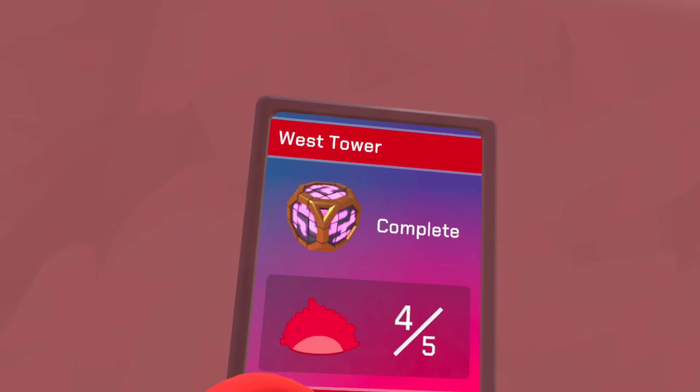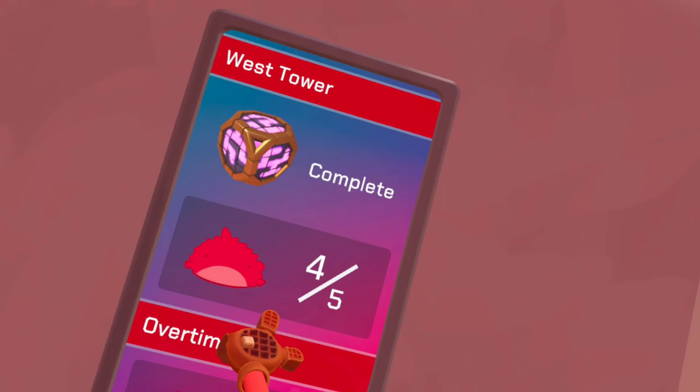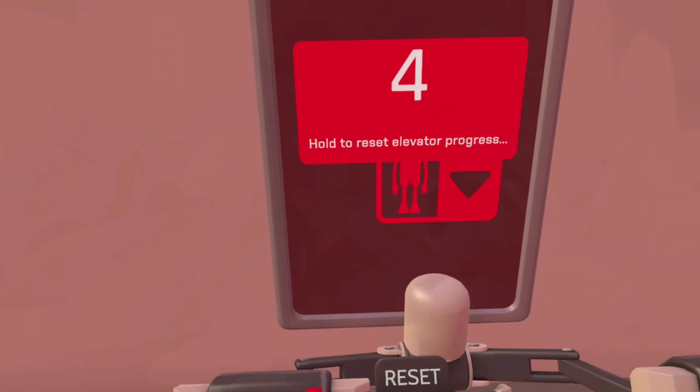Hey, what's up guys, welcome back to Floor Plan 2! In today's episode we are going to be 100% completing the game by collecting all red harrys in the west tower. I think I'm gonna have to reset the west tower progress. I'm hoping that doesn't reset my red harry count, but if it does it's kind of whatever. Let's go ahead and reset.